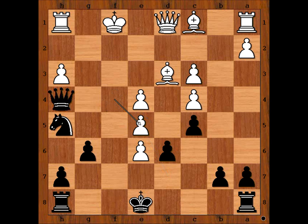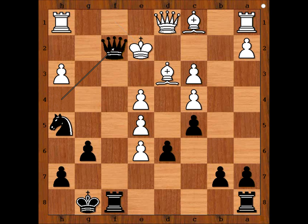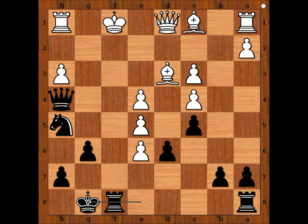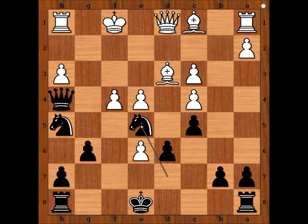If pawn takes knight, then castling check. And after king to e2, check, mate. Or if king goes to g2, queen to f2, check, mate. So in the game we have queen to a4, check.